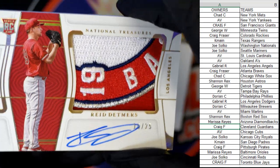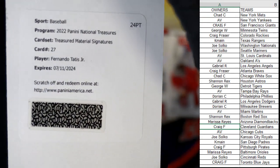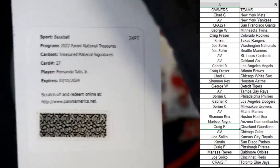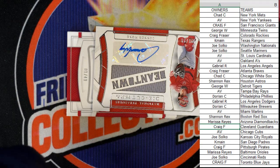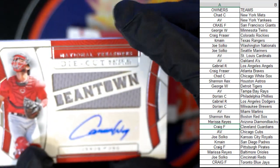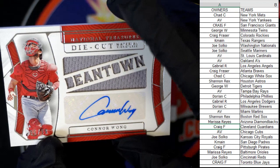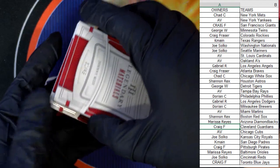We got a redemption! Oh, it's a Tatis Junior — Padres! Treasured Material Signatures, Tatis Junior, San Diego Padres — awesome hit! Whoever has the Padres gets that redemption. K-Main, that's coming out to you — nice Tatis! Next up, we got the Bean Town — Connor Wong, 96 of 99, sticker auto, Red Sox. Shannon, you got the Red Sox — that one's coming out to you. Shannon asked how's Tatis not signing — I know, right!